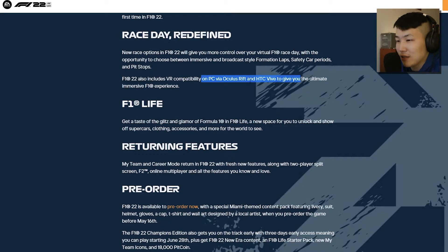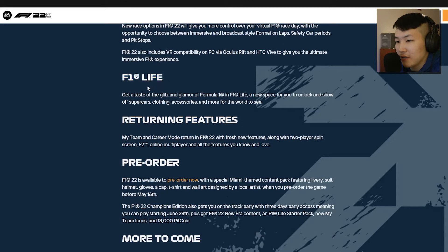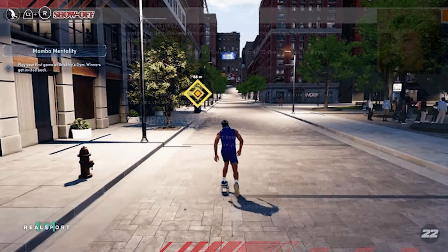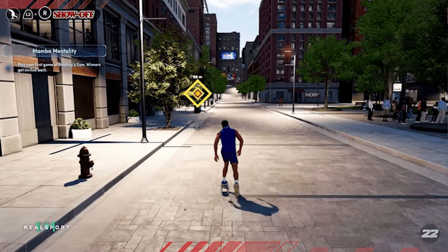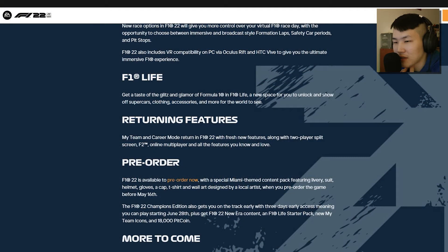F1 Life — here it is, the new thing added to the game. Get a taste of the glitz and glamour of Formula 1 with a new space to unlock and show off supercars, clothing, accessories, and more. So there's going to be collectibles. The NBA 2K series has that kind of customization, and I guess you'll be able to customize your driver with clothing, accessories, and supercars.